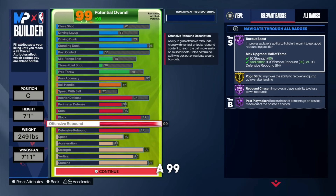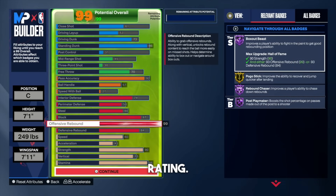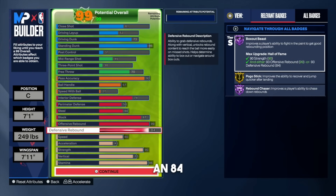The best part about this build is the rebound ratings. We get a 99 offensive rebound rating, and look — we get Hall of Fame rebound chaser and Hall of Fame box out beast. I get so many rebounds a game on this build — I probably average about 30 to 35 rebounds in the Rec every single game, and it's because of this offensive rebound rating. For the defensive rebound, rocking with an 84. With the 99 offensive rebound rating and these Hall of Fame badges, you're going to be able to worm around the offensive player and snag just about every rebound on this build.